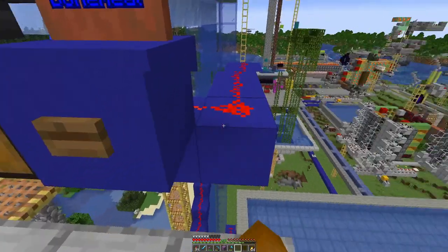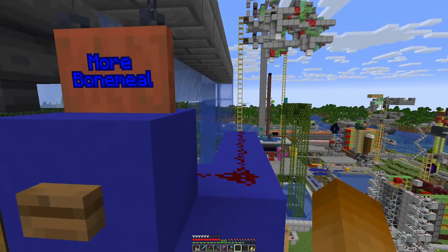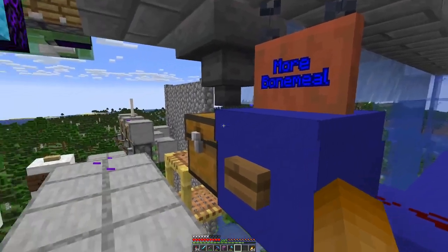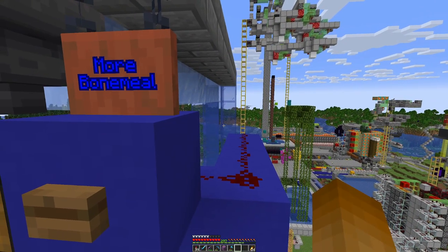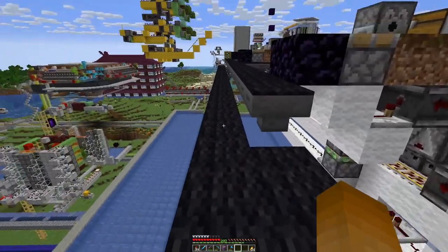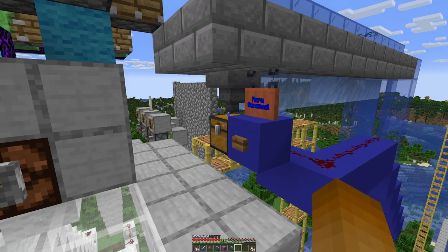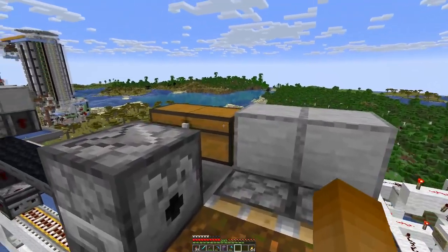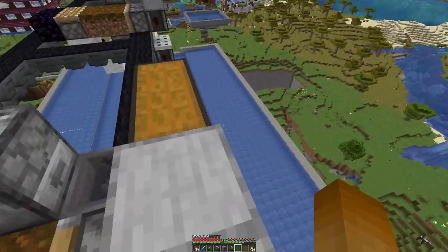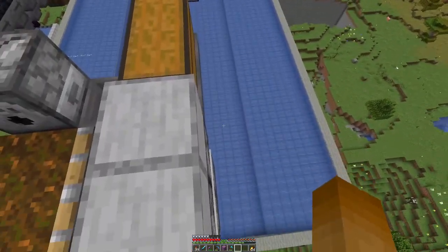Here we can actually test this — we can see the signal lights up down here, and shortly we should see a shulker box full of bone meal coming in here into this chest, and there it comes. The way this system works, we then have to fill in the bone meal manually from there to these chests, because of the flying machine on top and the need to get as many drops from the leaves down into the water system.